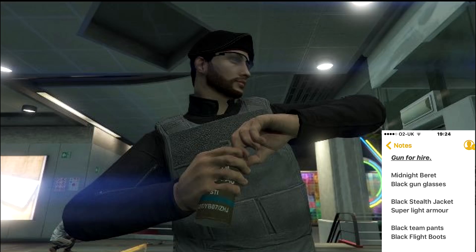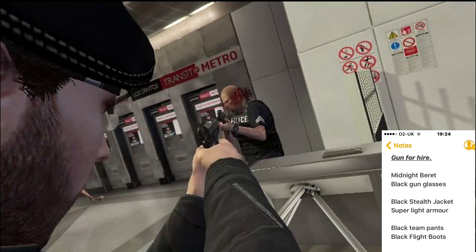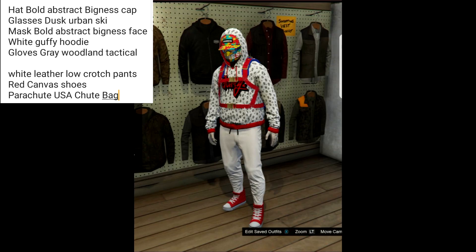Next is from Harry, called Gun for Hire. As the name suggests, it's a mercenary-style outfit — you've got the beret with clear goggles, a long stealth jacket with gray body armor. It's fairly simple but it does look nice.